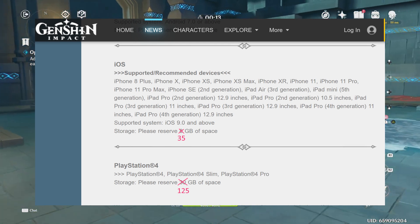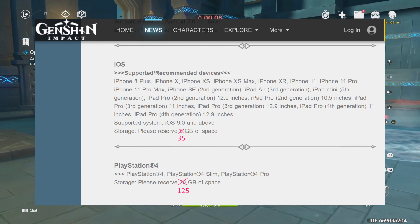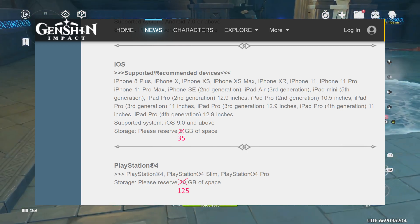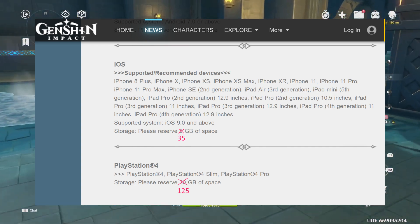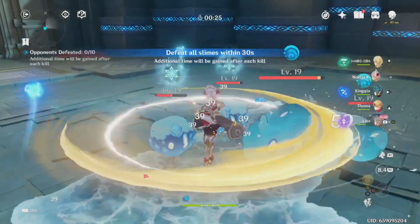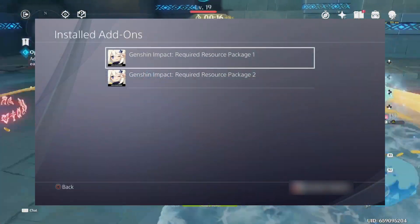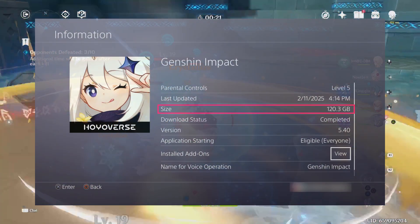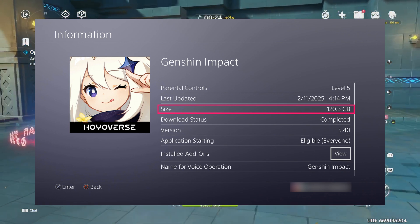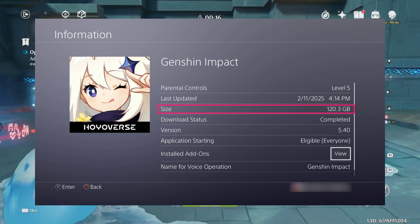Finally, the system requirements list the PlayStation 4 as well, as it was one of the platforms available during Genshin Impact's launch in 2020. It will work on any PlayStation 4 or PlayStation 5 model. However, the original 30 gigabyte storage requirement is vastly outdated. The PlayStation 4 actually has the highest storage requirements of any available platform — to install the complete game including required resource packs, it takes over 120 gigabytes of storage space. I would recommend a minimum of 125 gigabytes, but future resource packages may increase this further.